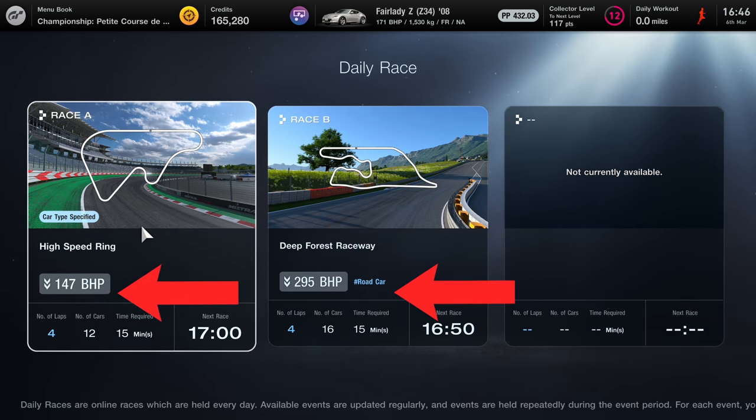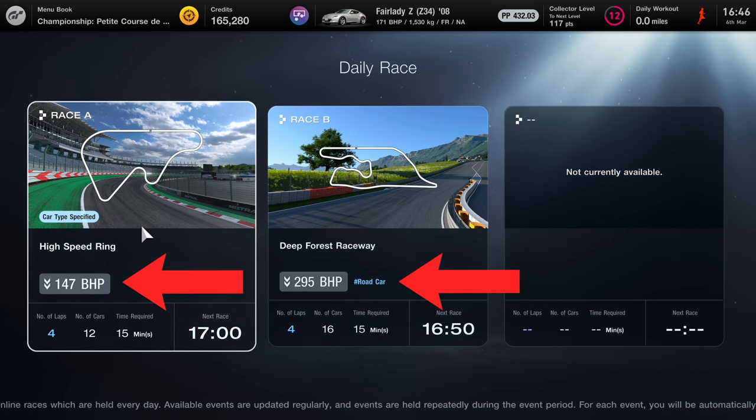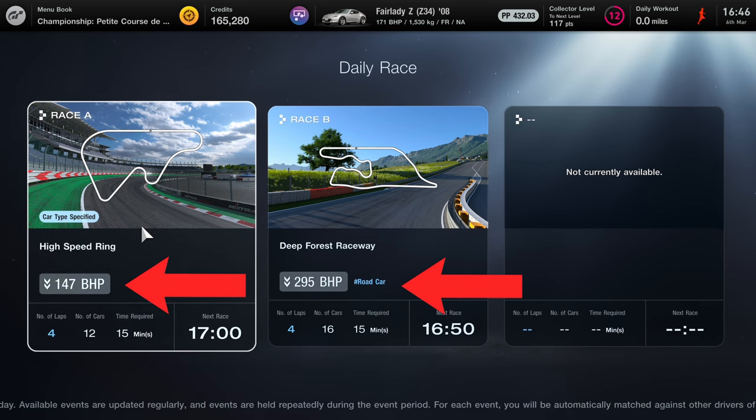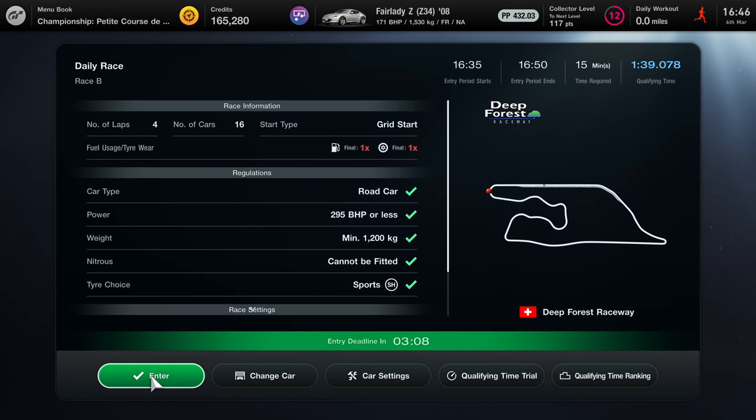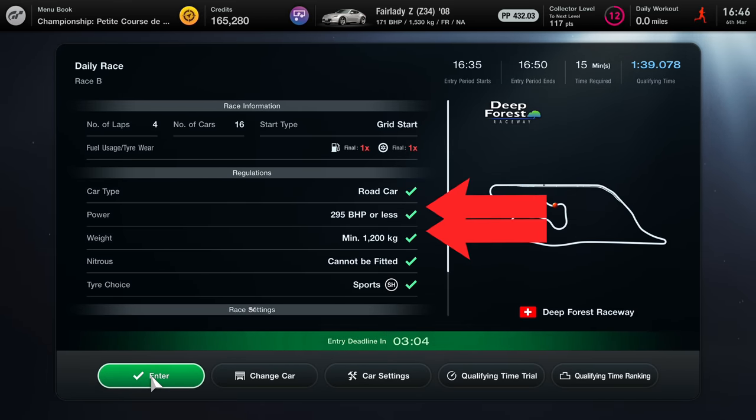So if you've been racing in sport mode and you're really far behind, this might be the reason. I've seen people making these mistakes. To explain it very simply, the daily races at the moment have a few requirements, and I could enter this race now with my Nissan 350z or the Fairlady in Japan, and I would be so uncompetitive there is no possible way I could win this race.